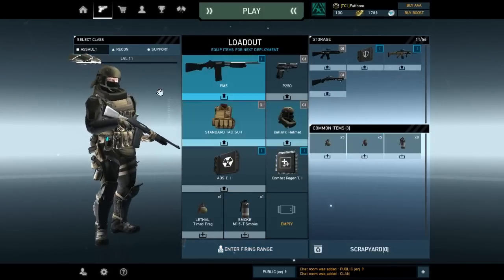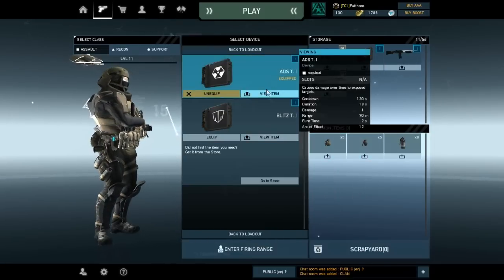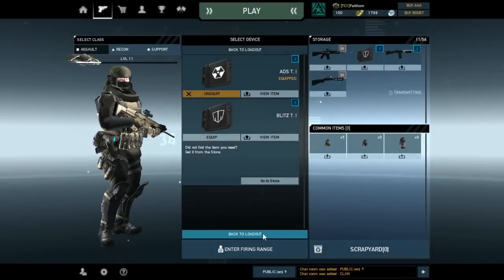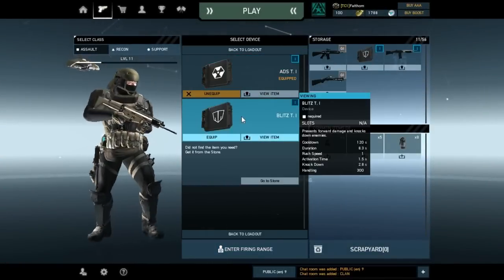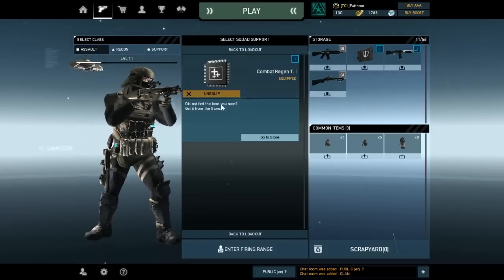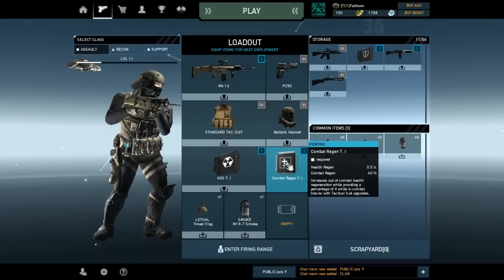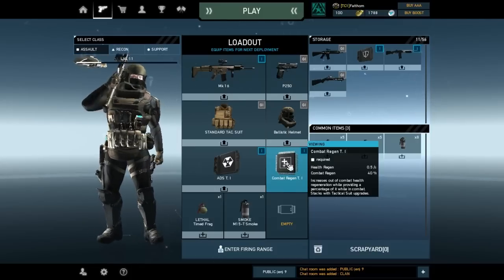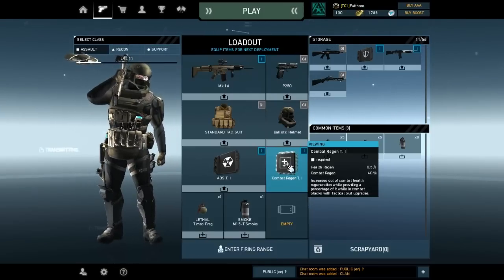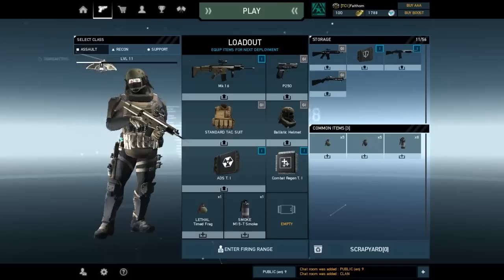That's pretty much the weapon setup for assault. For abilities: standard ADS and blitz. Try to get them as high level as possible; if you can't, slowly upgrade your equipment. For squad support, I really recommend combat regen — it's helpful for your teammates as well because it helps you regenerate health while in combat, meaning you don't stop regenerating your health.